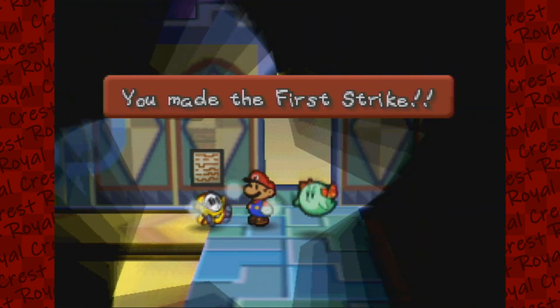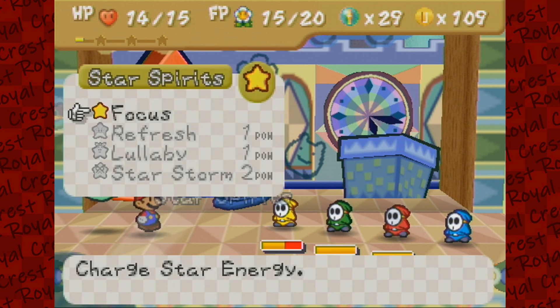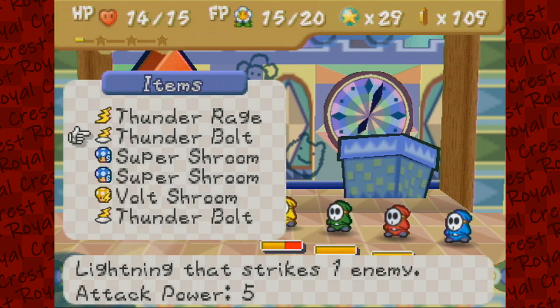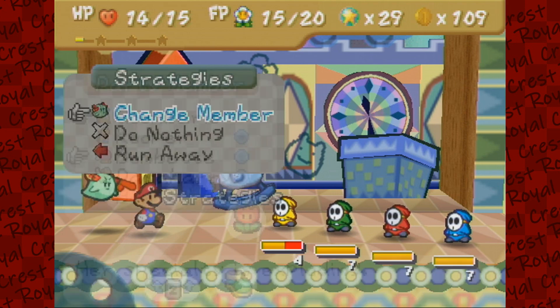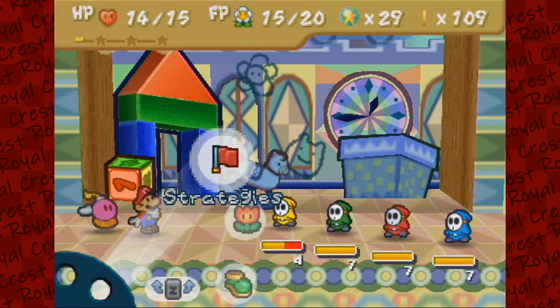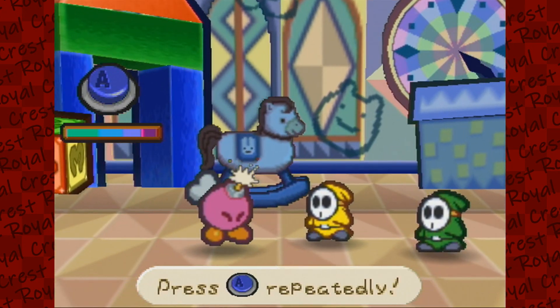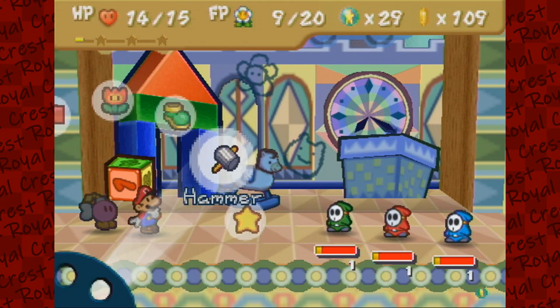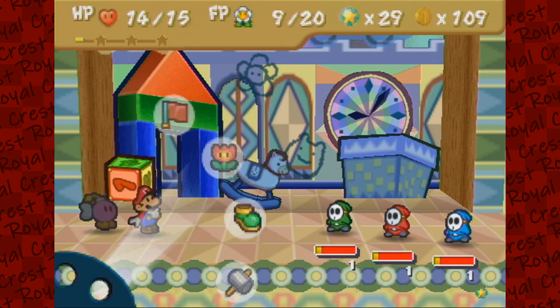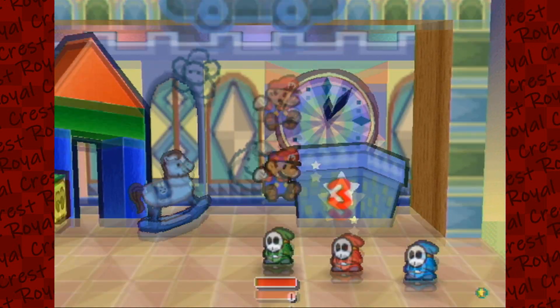There's a Shy Guy with a paper. You're a very naughty man, sir. I thought we had enough Star Power, but I guess not. Bombette, do your thing, girl. I haven't used Bombette in quite a while. We literally have nothing that we can attack multiple people with. Whatever, we'll just stomp their faces.